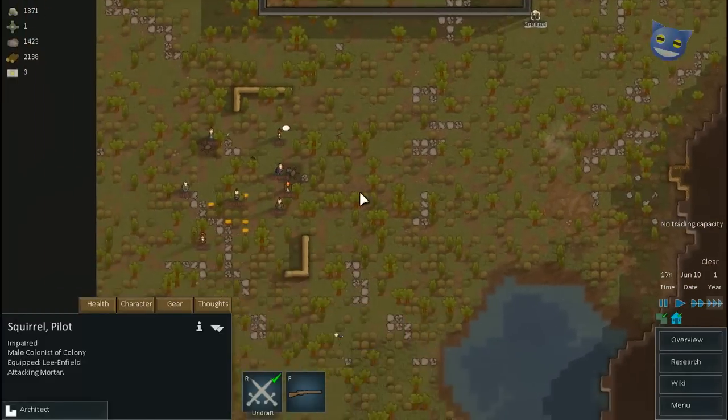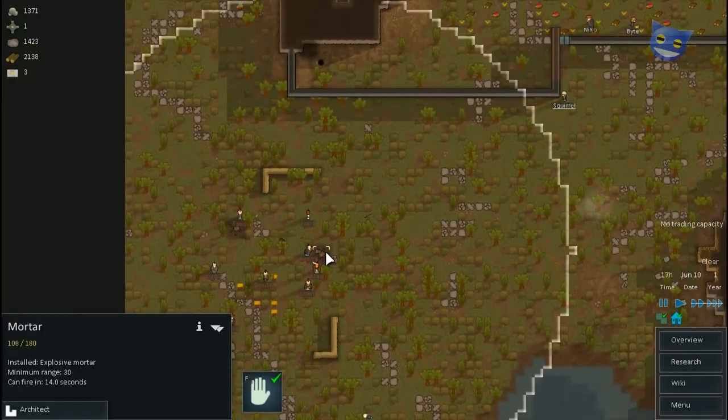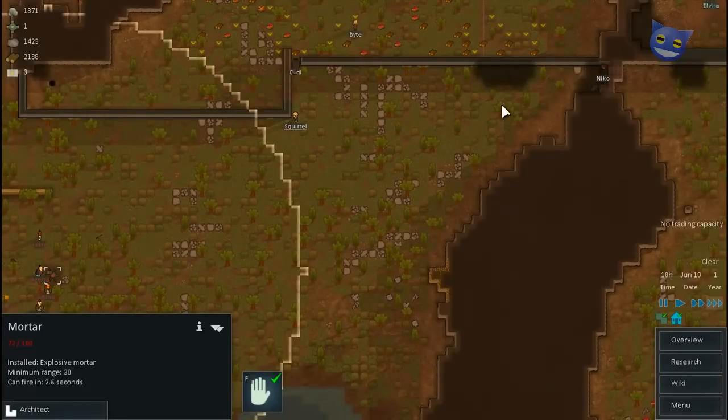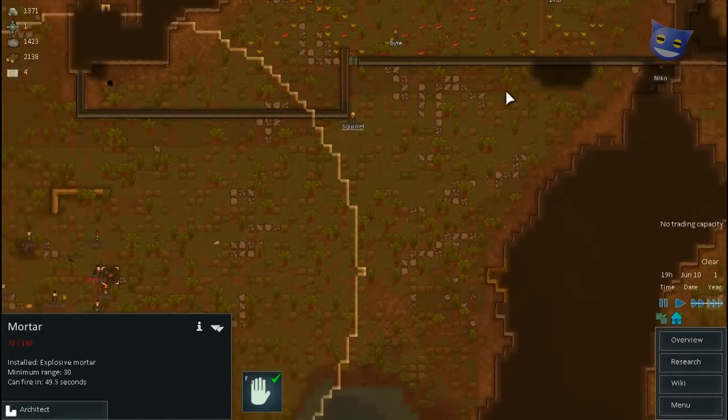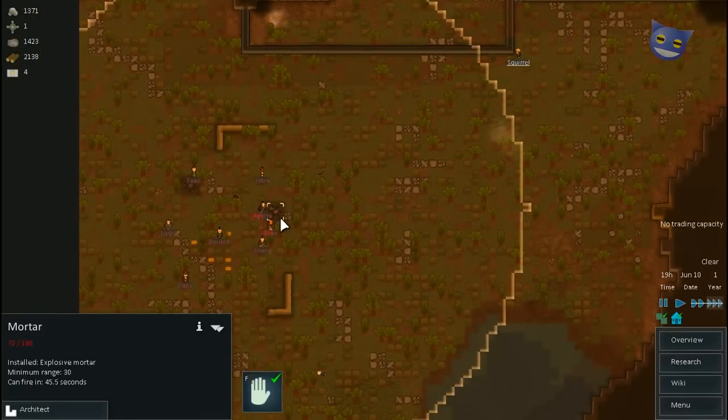What I want to do is blow up the mortar — that's my aim. You guys need to be really careful when you're outside here, because these people out here want to kill you. We've got 72 health left on this mortar. 54. And then it'll explode, and there's a whole bunch of people around it. Here we go.